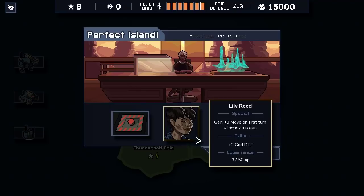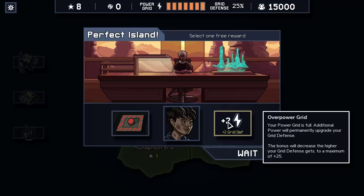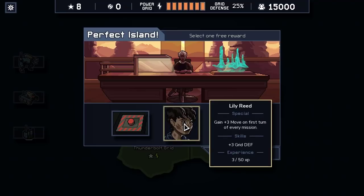Well, what are you offering for free? Lily Reed, who I'm not a huge fan of, the Self-Destruct button, which I'm really not a huge fan of, and some Grid Defense. We're taking the pilot then. She gains 3 move on the first turn of every mission, which is her special — it's okay. But she already has the skill Grid Defense, so we're almost 100% going to sell Lily Reed, which is really sad. We only have one named special ability pilot so far on the second island, but she's just not that great — our default pilots are already better even without a special ability.